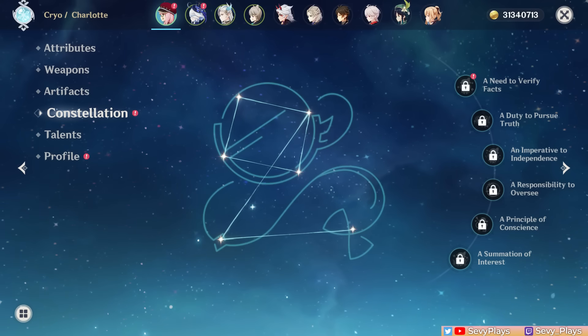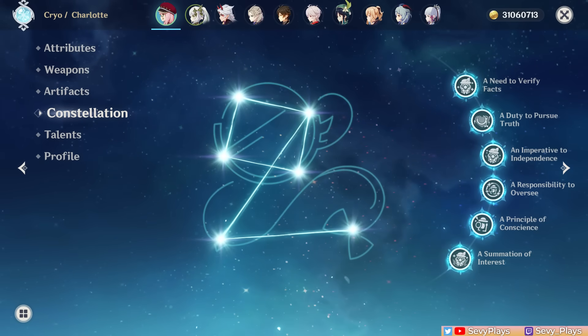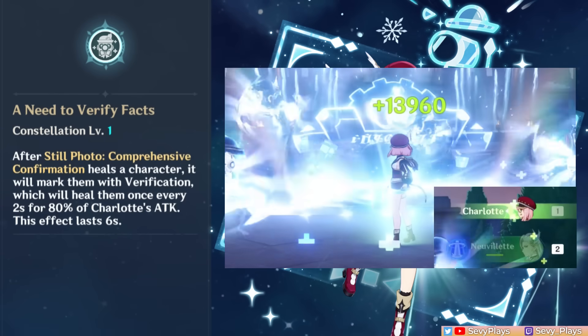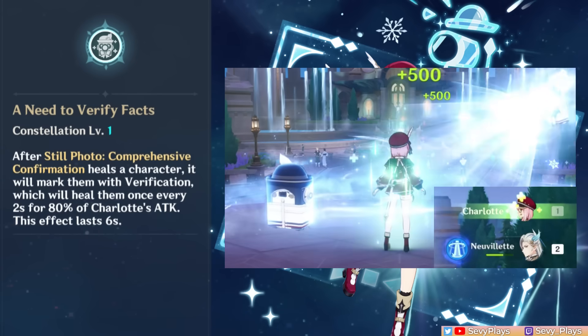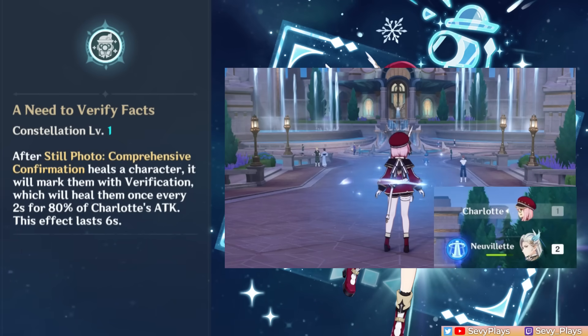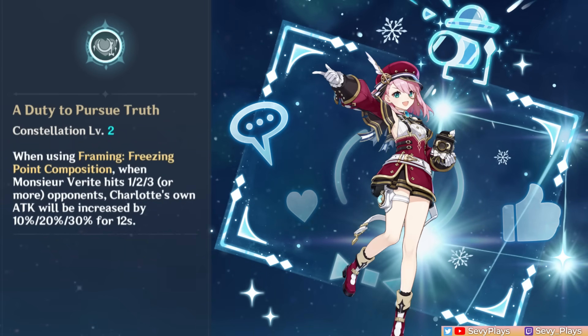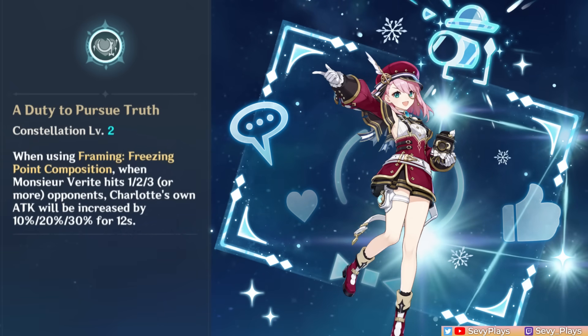While Charlotte is quite functional at C0, her constellations add helpful effects mainly for healing output, with some energy and damage-related improvements. C1 adds a mark after her burst heals a character, healing them every 2 seconds for 6 seconds based on 80% of Charlotte's attack — a good upgrade since C0's healing over time is restricted to the on-field unit, but now it extends to off-field units too, especially useful when paired with Farina. C2 gives Charlotte an attack buff for 12 seconds based on how many enemies are hit by her skill — maxed against 3 enemies, it's a decent gain for both damage and healing.